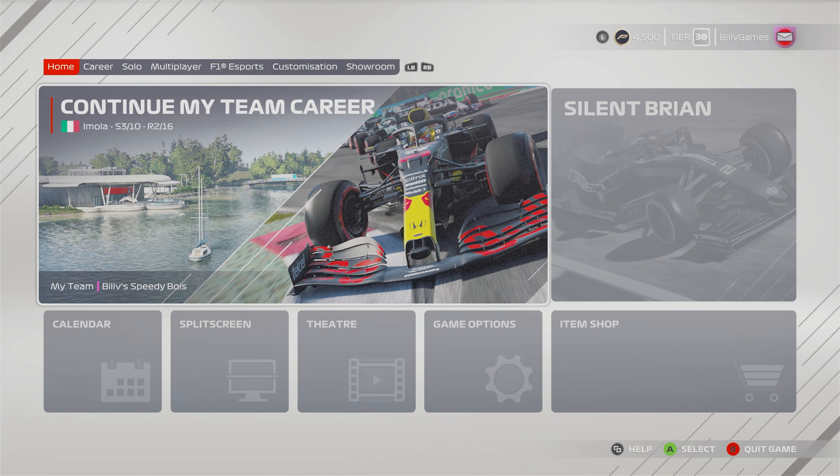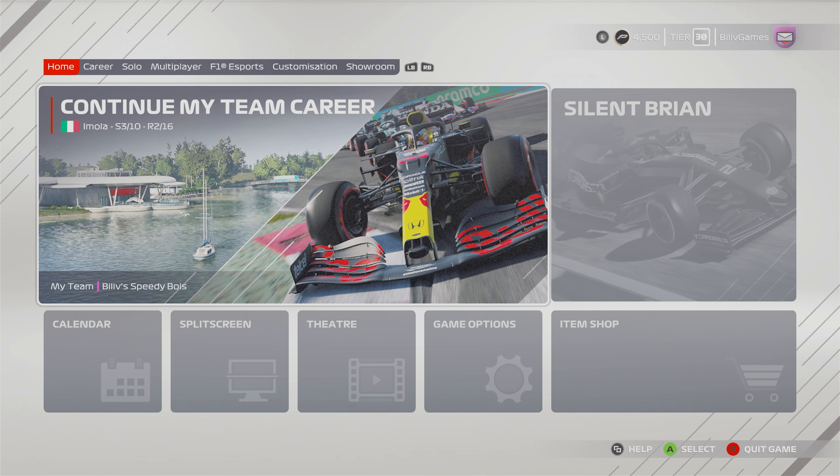Basically what I'm going to be doing is a 10 race season where each race the point system is going to be a bit messed up. At the end of each race, I'm going to spin this wheel and that will decide which point system is going to be used for that race. However, I'm going to do that when I'm editing, so I don't actually know how the championship's going to look as the season's going on.